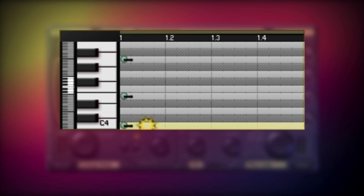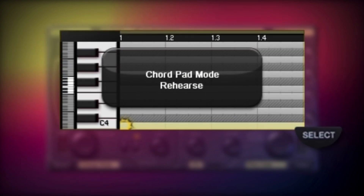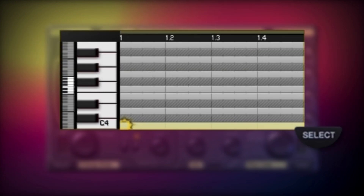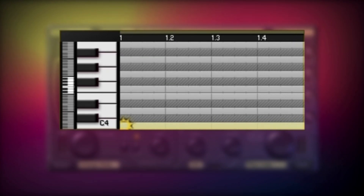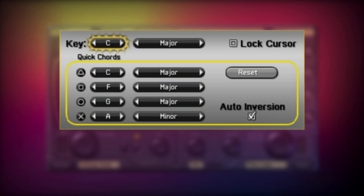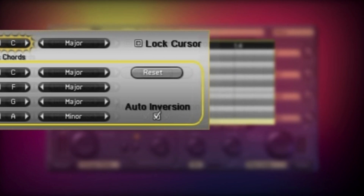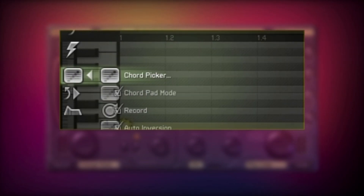When you press an action button in Chord Pad Mode, you'll make a chord sound instead of a single note. Choose Chord Pad Mode Rehearse to rehearse and check out the chords, or Chord Pad Mode Record to record your chords into your loop. When you've spent some time in Chord Pad Mode, check out the Chord Picker screen, which allows you to choose which 4 chords you get to play with. Find the Chord Picker screen in the menu under the Quick column, under the Chord Pad Mode option.